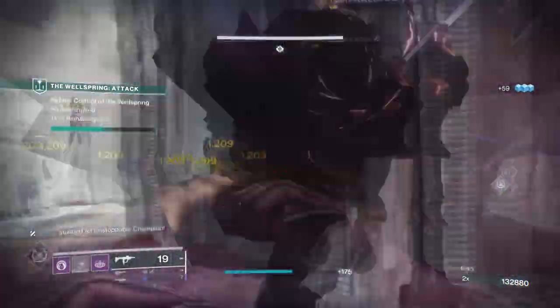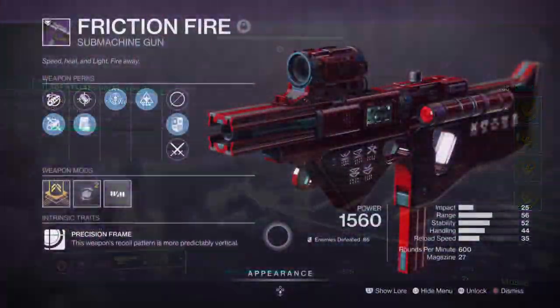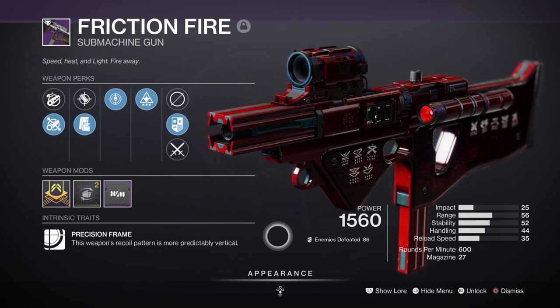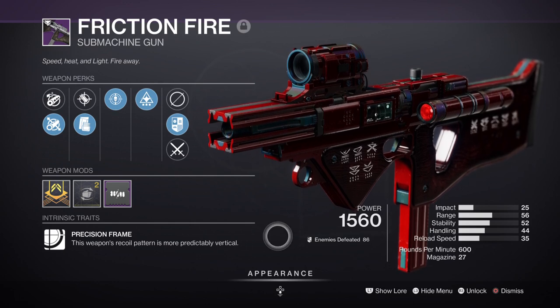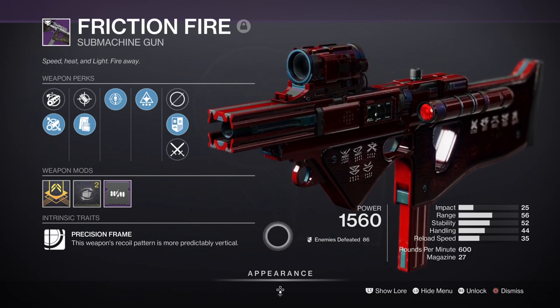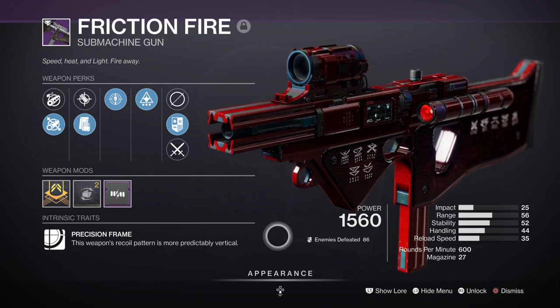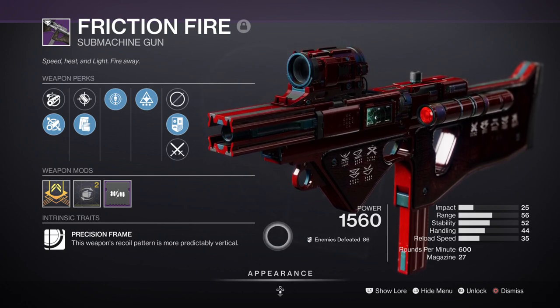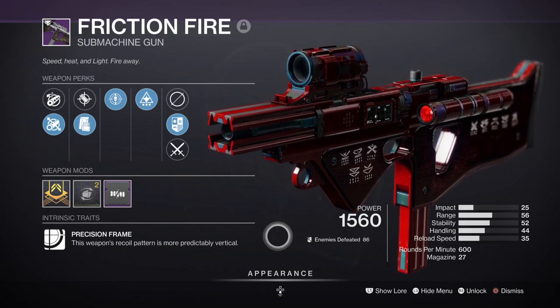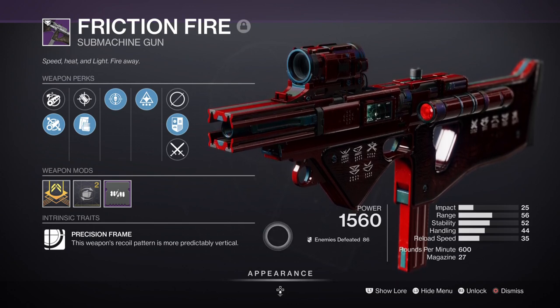To make the build even more effective, you'll need some good weapons to back it up. Primary-wise we have the Friction Fire SMG with Threat Detector and Wellspring, which are great perks for a build designed around getting close and getting abilities back. Threat Detector increases the reload speed, stability, and handling of a weapon when in close proximity to combatants, while Wellspring grants us ability energy. Ideally you'll want a primary weapon that can weaken targets for finishers but also grant you some energy back so you can play it safe.